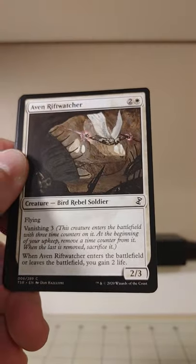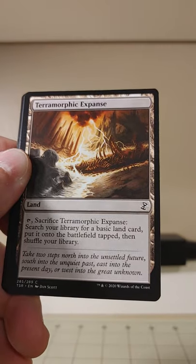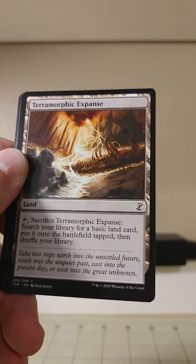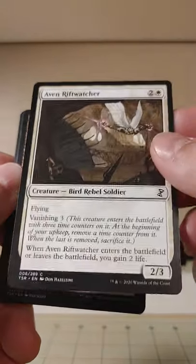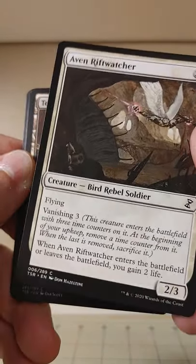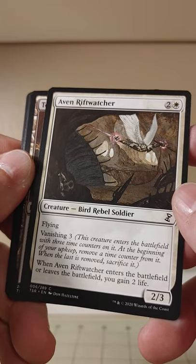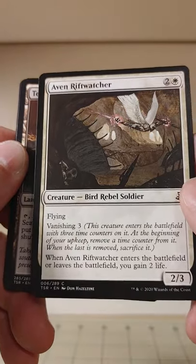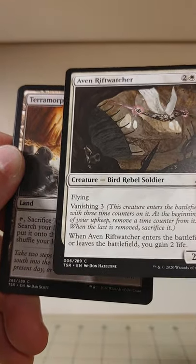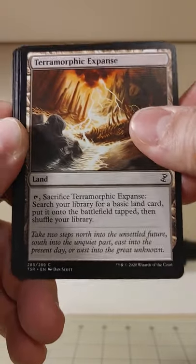It literally seeks green. Terramorphic Expanse. And what is Vanishing? Aeon Rift Watcher — this creature enters the battlefield with three time counters on it. At the beginning of your upkeep, remove a time counter from it. When the last is removed, sacrifice it. You'd have to proliferate if you want to keep it around. When it enters or leaves the battlefield, you gain two life — so maybe you want it to leave after a while.